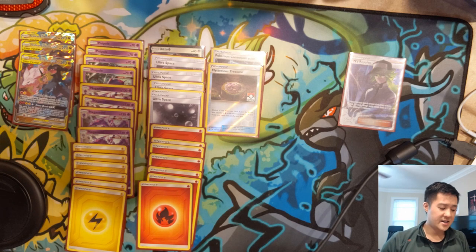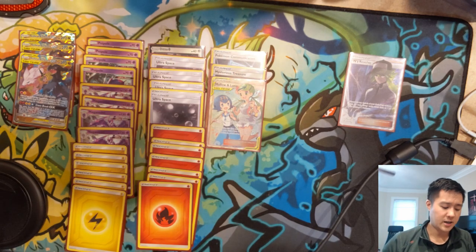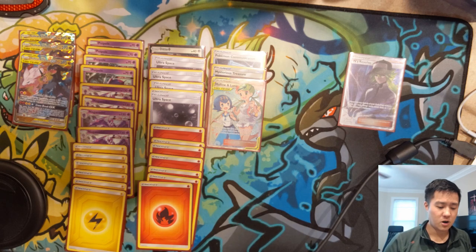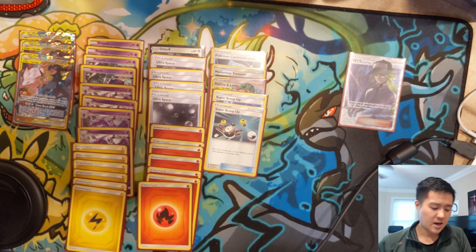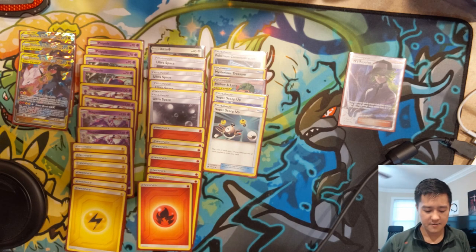The idea is to get Reshiram set up and then keep it alive. To keep it alive we have one healer, which is Malalana. Worst case scenario you can use it as a switch if necessary. This is pretty good — you do have to discard two cards, but the majority of the rest of the deck is actually just card draw. We have two Super Scoop Ups to basically reset your Reshiram. Yes, you do have to put the energy back on it again, so that's not exactly ideal.